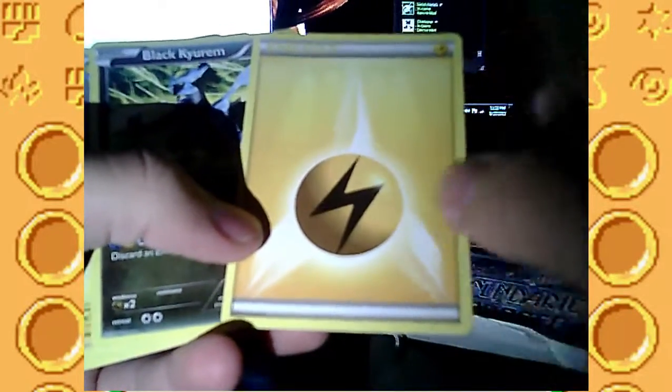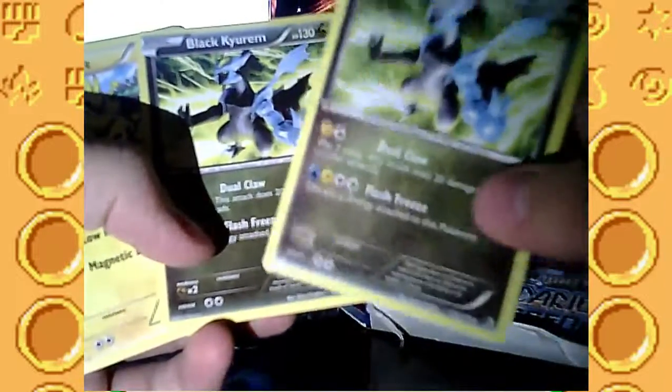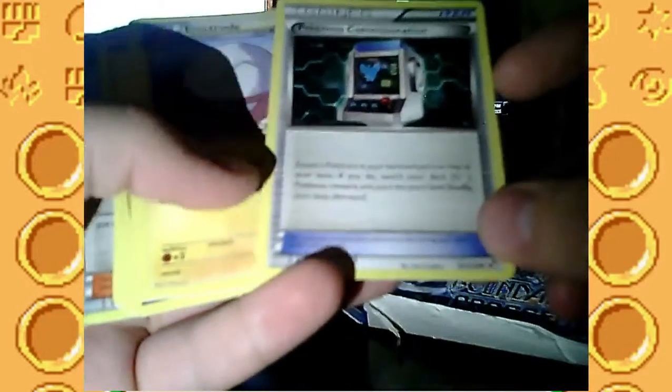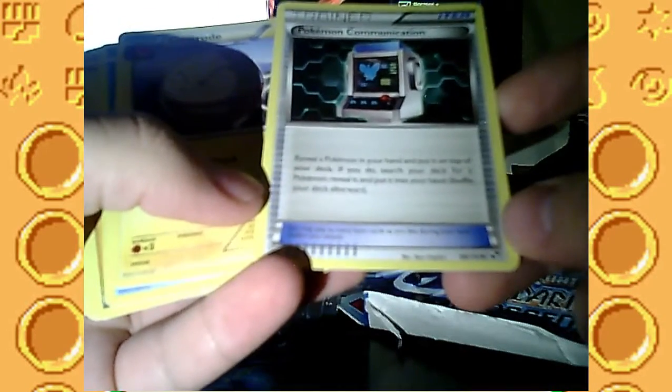Buneary. Cheren again - draw three cards. Water Energy. Lapras. Lapras. I don't know how to say that - Lapras doesn't sound like the right one. Wartortle. Energy Search. Frillish. Lightning Energy. Black Kyurem again - it's not like this one, they're the same card but this one is holographic foil and this one is not, so there's two of them in the deck - that's cool. Electabuzz. Water Energy. Pokemon Communication - reveal a Pokemon in your hand and put it on top of your deck; if you do, search your deck for a Pokemon, reveal it and put it in your hand, shuffle your deck afterwards. So you just kind of switch Pokemon around.